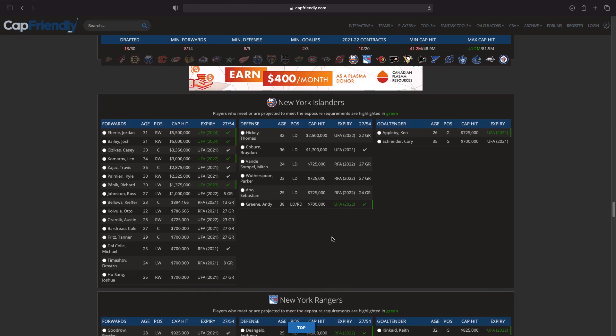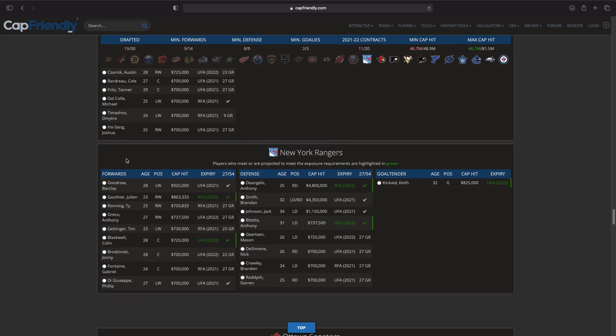Moving on to the Islanders — it's really surprising how many forwards snuck through: Jordan Eberle, Josh Bailey, Travis Zajac, Kyle Palmieri, Richard Panik, Michael Dal Colle, Dmitry Timashov, Joshua Ho-Sang. Looking at the future, it's Dal Colle, Timashov, or Ho-Sang. But Jordan Eberle is such a good player — it's crazy he's unprotected. It's between Eberle and Bailey for me. Both are signed until 2024 — Eberle can score more, Bailey puts up more assists. I think Eberle though, and Eberle with Johansen sounds like it could work.